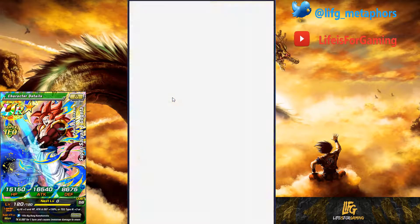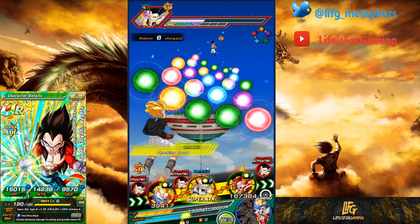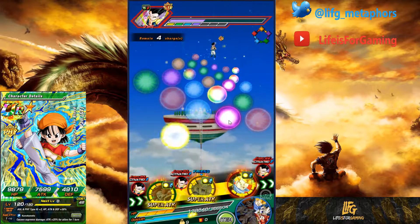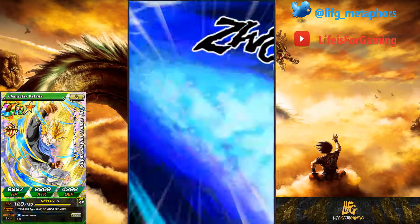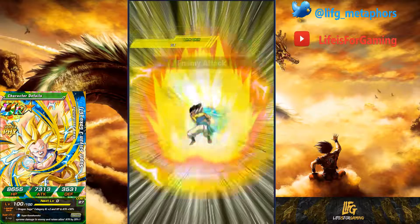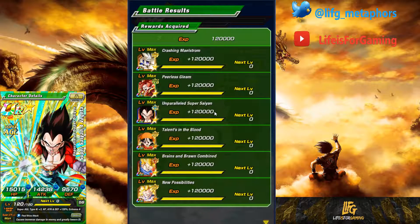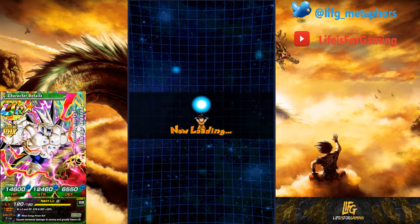We're at 60, 81 HP. I don't think we need to heal here — 130,000 should be fine. We'll put Gogeta first, grab these orbs and heal a little bit. I'd rather just get Trunks' super. We're going to kill him pretty easy in this form. Yeah, there it is. I wouldn't say nice and easy, but it wasn't difficult. If I was using a different team it would definitely be harder.